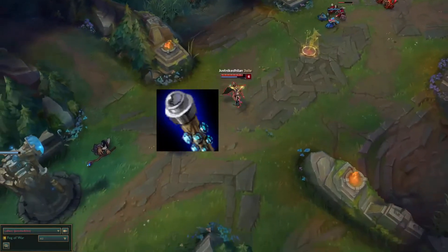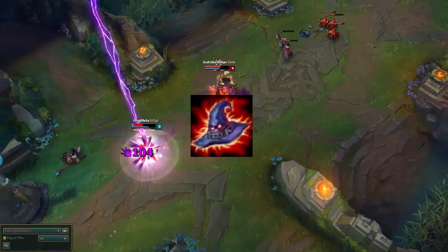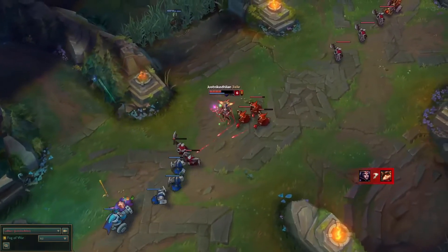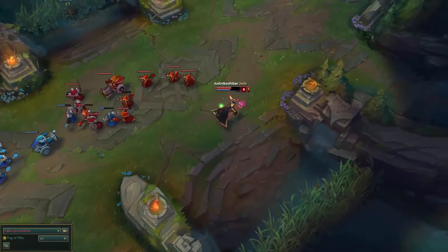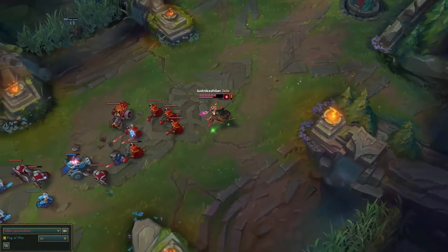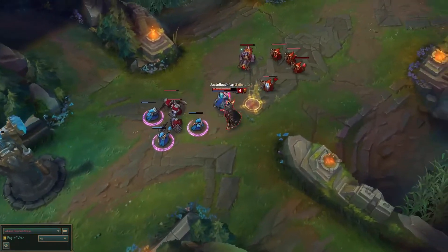For your final item you're going to want to get Rabadon's Deathcap so you can get the bonus 35% ability power, which should give you around 700 AP by end game. You should be able to burst any squishy champion unless they have a ton of magic resist, but you should still come close. This build is really oriented around being a mid-game assassin and a late-game pick-off for the ADC. Your final build should look something like this.